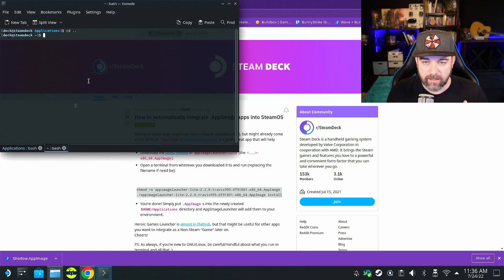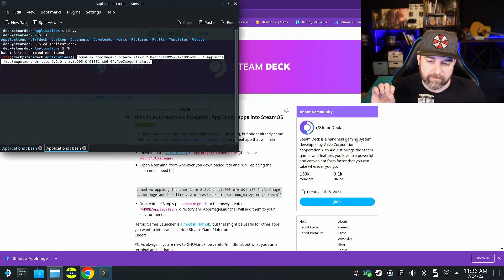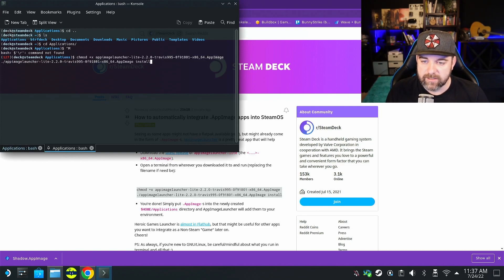Open the Konsole terminal — you can find it by searching your apps. Now we're in the home/deck folder. Do 'ls' and you can see there's the application, so do 'cd applications'. Now that we're in applications, we have access to the file we need to install the AppImage. Use Control+Shift+V to do a direct paste without any extra stuff from the website. The command changes the permissions to executable for AppImageLauncher and then installs it.